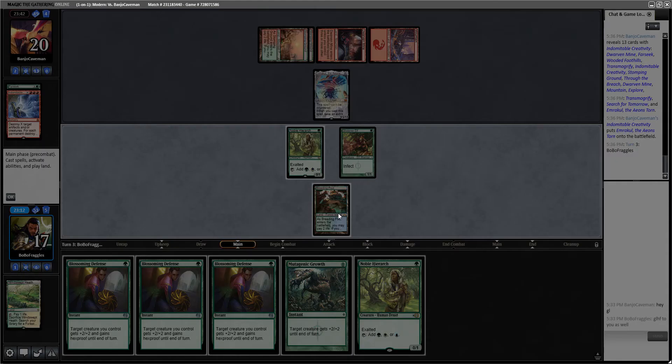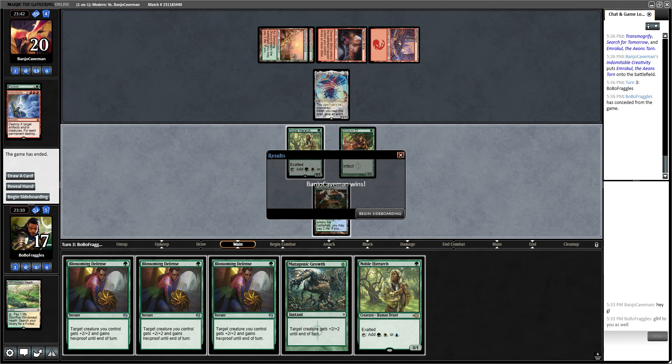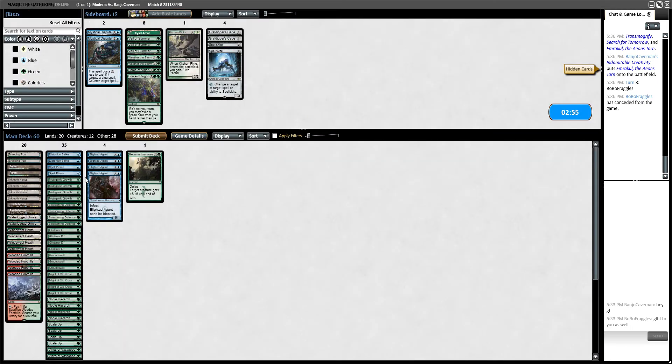Let's concede that game. I have no idea what just happened there. It looks like he requires that card, so I think Grafdigger's Cage is a super smart choice. I have no idea what his deck is up to — it was red and green — so I don't think Mystical Dispute is going to do as much. It's just not good at all.